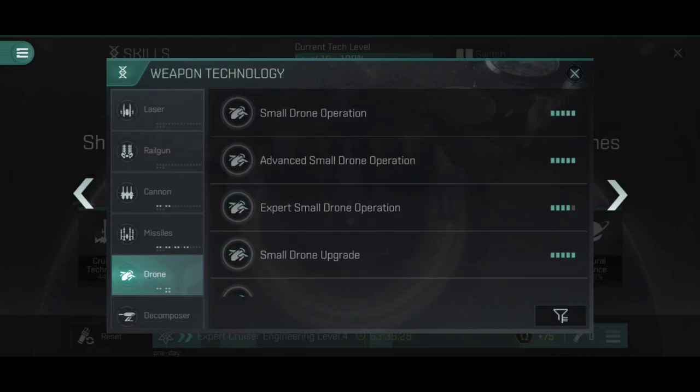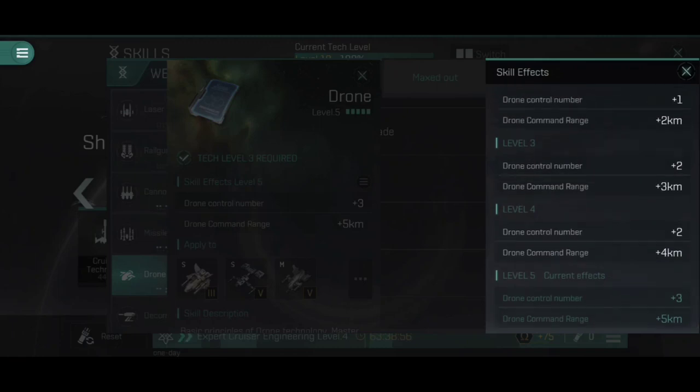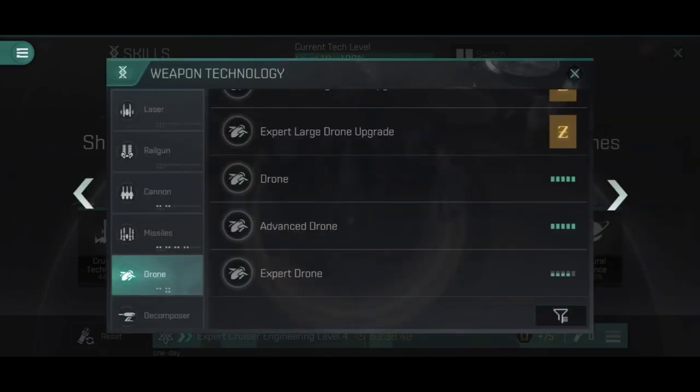The downside of drones as a weapon system is that you have a third skill to train beyond Operation and Upgrade — the Drone skill itself. Make sure you level it up as quickly as possible, at minimum to the point where you can launch as many drones as your ship has tubes. The fifth point only matters if you need to launch five drones or want the full 5 km additional command range. There are also other ways to gain extra drone command range.